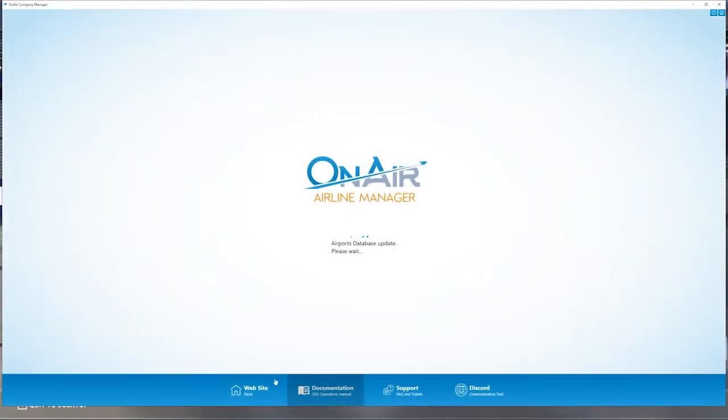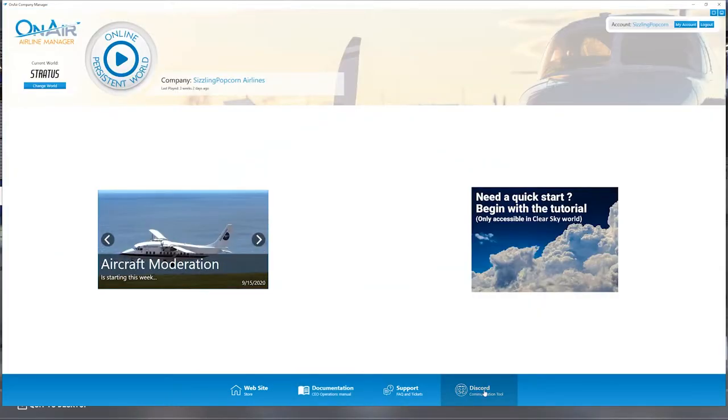In this video we're going to start a company in the Stratus server with the survival options on. You can also see there's a full CEO operations manual for documentation, and you can join their Discord as a communication tool to get tips and share ideas. I'm in the Stratus server — I already have a company set up, Sizzling Popcorn Airlines.